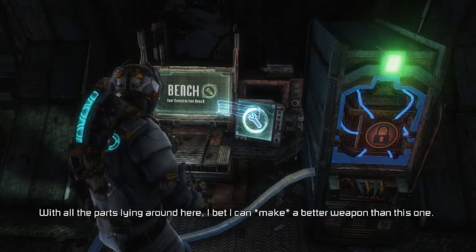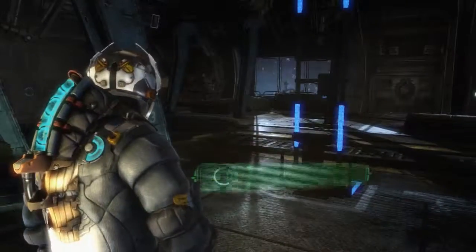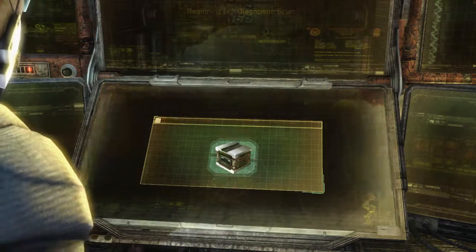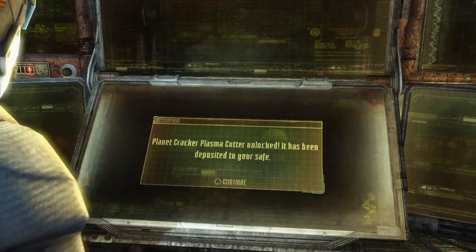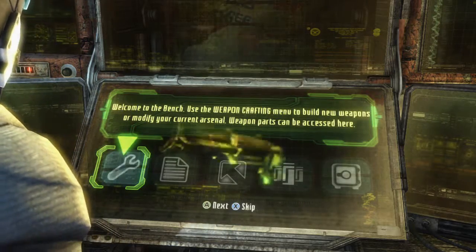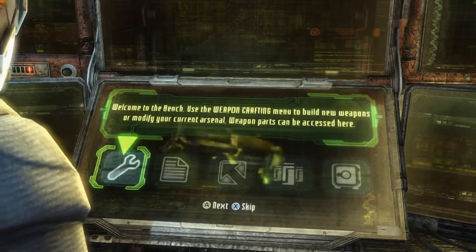Bench? With all the parts lying around here, I bet I can make a better weapon than this one. Yeah, smart thinking. Let's look into this - this is interesting. TeslaCore, Heavy Standard Frame, Planet Cracker, Plasma Cutter - unlocked. Evangelizer. Okay, welcome to the bench. Use the weapon crafting menu to build new weapons or modify your current arsenal. Weapon parts can be accessed here. I'm assuming that's what we're going to be doing.